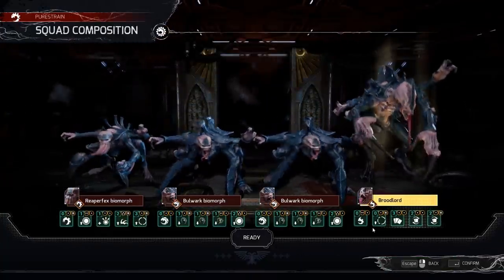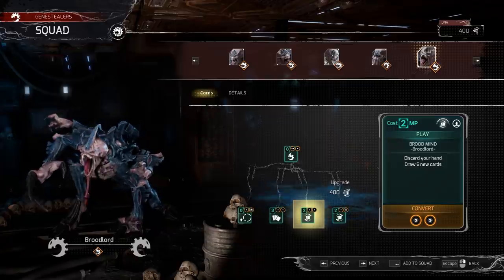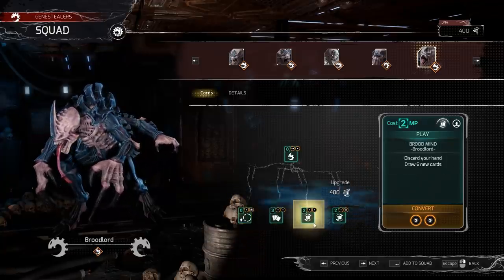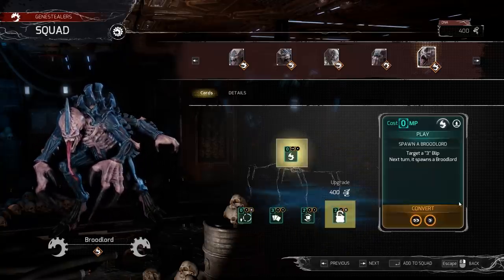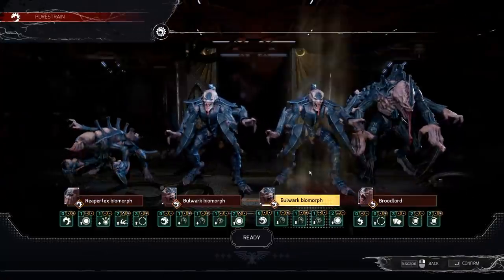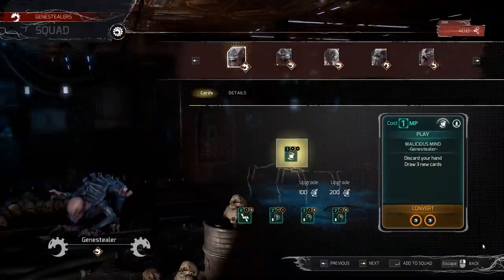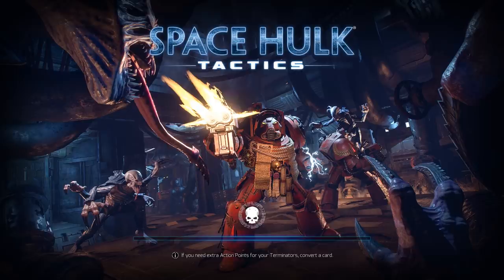I think we want to get ourselves another broodlord, because we need more broodlords. I'll lock you in. Add to squad — that's the one I want. Confirm. Ready. Yes, that one, that's the one I want to click. Let's do it. We can win. We got this.